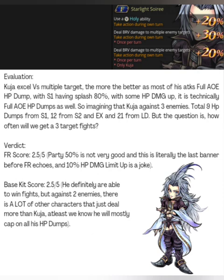Kuja is actually still pretty good — his LD doing 7 HP dumps against three enemies is 21 HP dumps of full damage. But the question is how often do we really get a fight with three targets? And in the Echoes era, after you use the main FR, your other characters use Echoes, but since Kuja's FR is only 50% plus 20% from Echoes that's only 70%, which is really lackluster. You probably won't even want to use it in the Echoes era. His kit is still okay, it's just not good enough for the next era.